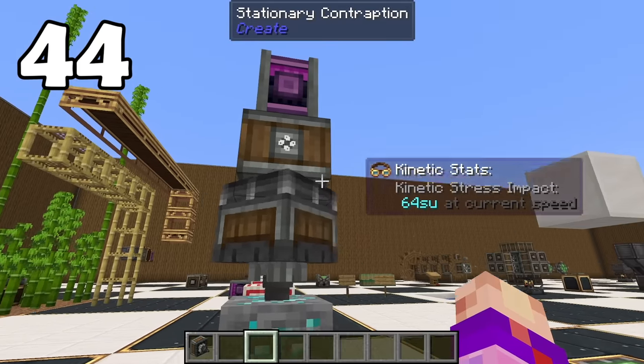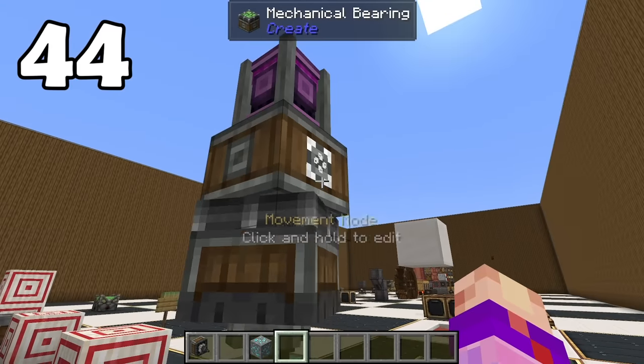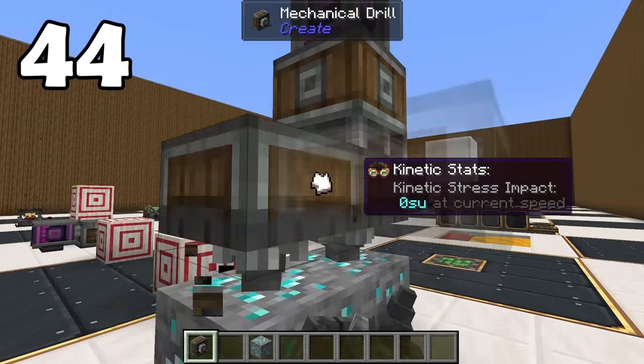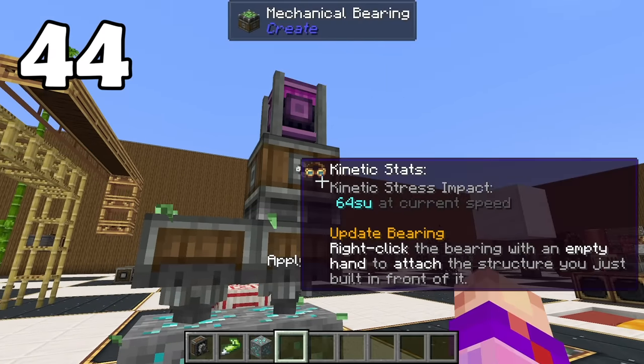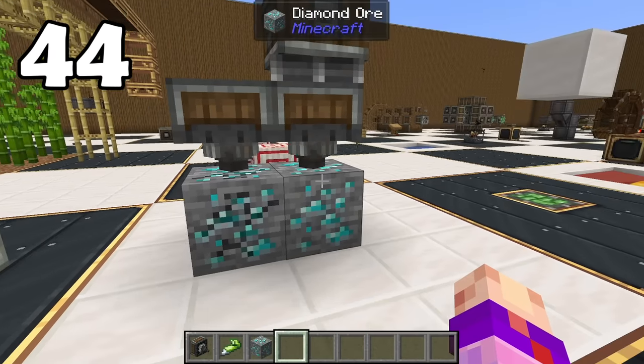Drills simply do not work when they are centered on a contraption and spinning upside down. Drills absolutely work while upside down, even on a spinning contraption — I can show you like so. Just gotta glue these guys together and you'll see the truth of things. Boom — working just fine.